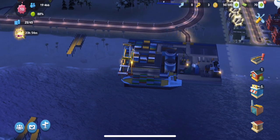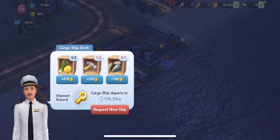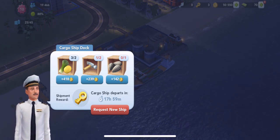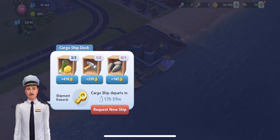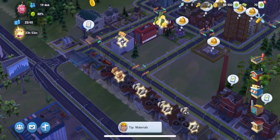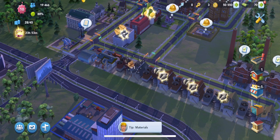Let's see if we have what it takes to send off our first cargo shipment. The cargo ship departs in 17 hours and 15 minutes — so we had about 18 hours. We get one reward for it. We can also request another ship, though that would likely add another timer. We do have one seed in our queue, and we'll have to make a hammer — it's going to take a little bit more time than I thought.